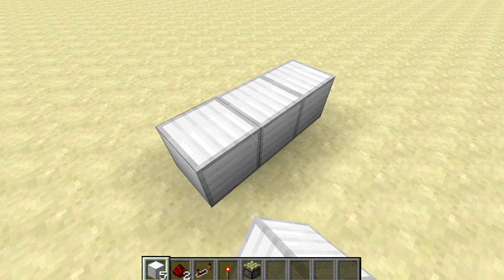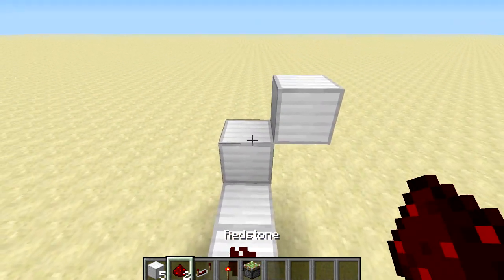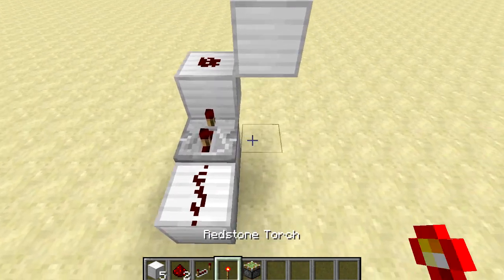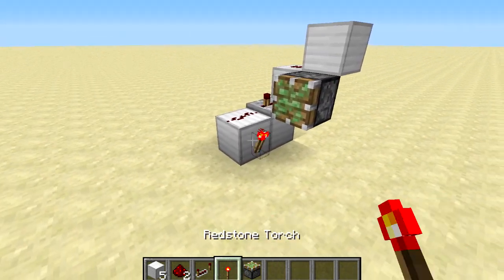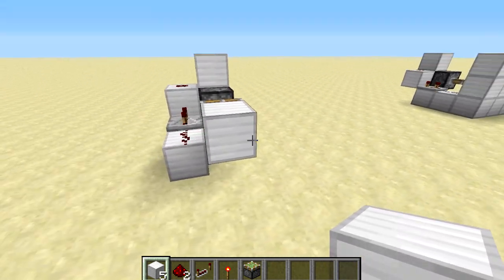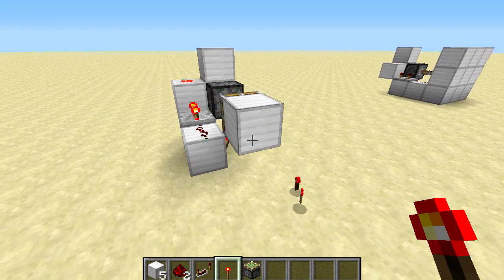Start off by placing your blocks down like this, then remove those two there. Then put a piece of redstone on these two blocks, a repeater on this one set to the third setting. To the side of that, place a sticky piston facing towards you, and on this block place a redstone torch. Place a block here and the machine will activate itself — now it's ready to go. You can place a redstone torch on the front and you can see it works just fine.